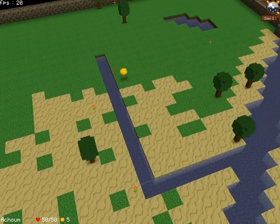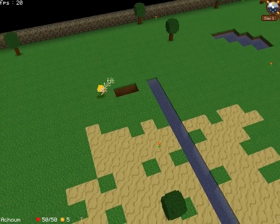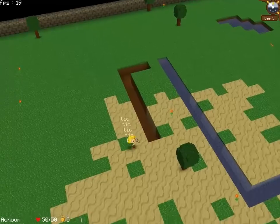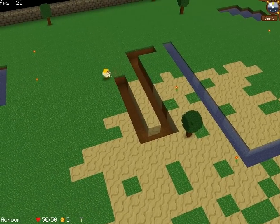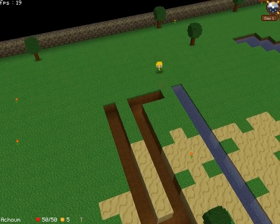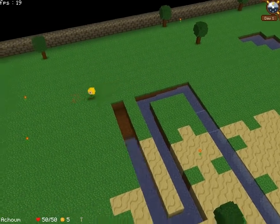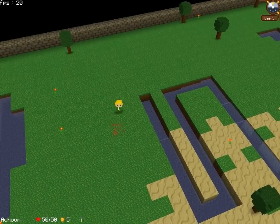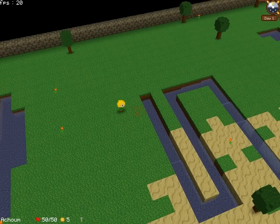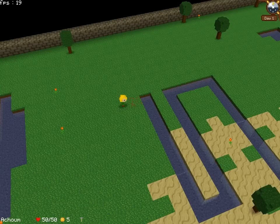Now I will do another channel, but I will not open it yet. We will see the water go into the channel now. Therefore, with this kind of channel, we can basically protect a fortress, since monsters cannot swim yet — except for those who fly and those who are able to build bridges. It's good.